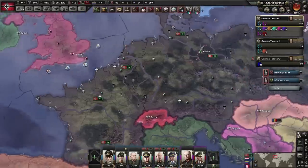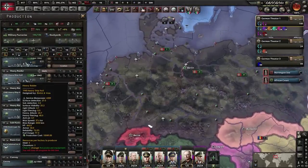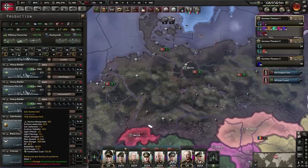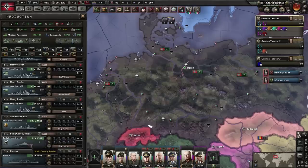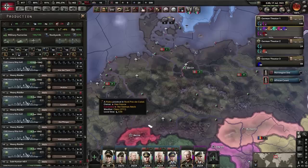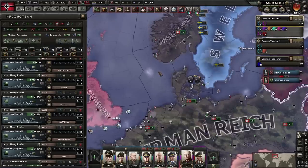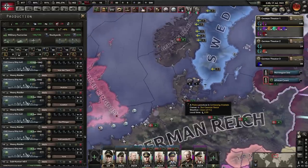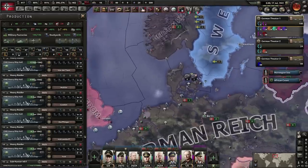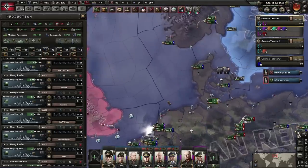A note on fuel: our current capital ship has a fuel consumption of 97, the destroyer we're constructing has 7, and the submarine has 9. Capital ships use a huge amount of fuel. With strike forces, if they're not actively on missions in sea zones they will still consume enormous amounts of fuel.